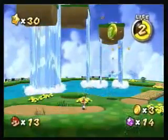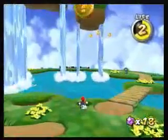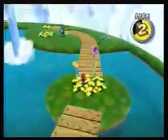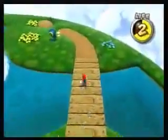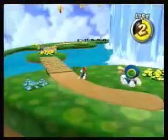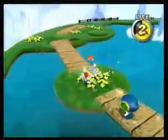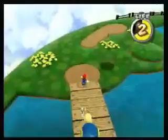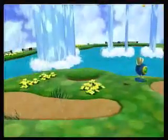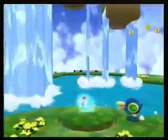Let's get some star bits while we're here. And there's a new power-up we can get, but we have to lure the katakwack over here first, so we can go flying up. And this creates a new power-up: the Ice Flower.